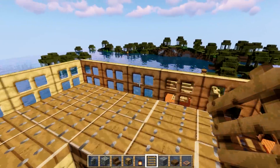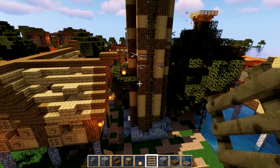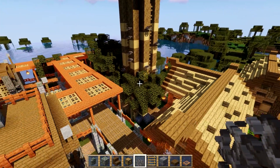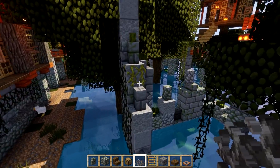Here's a nice lookout tower, and another big tower over here as well - same kind of thing. Loads and loads of these dead bubbly, dead horny, dead fiery coral fans look like fungus growing off the side of your build. Lots of sea pickles as well.